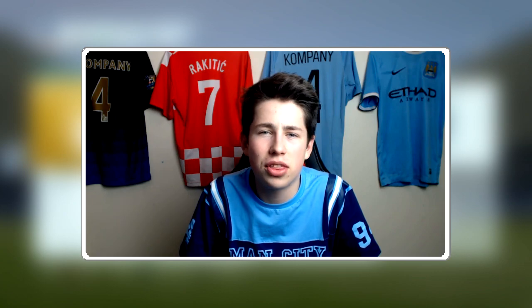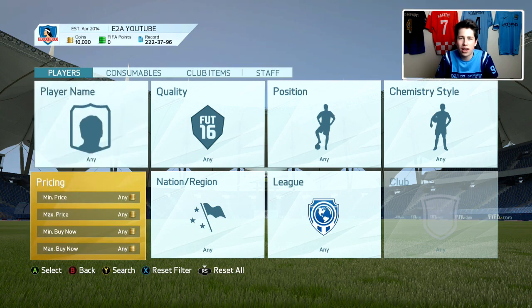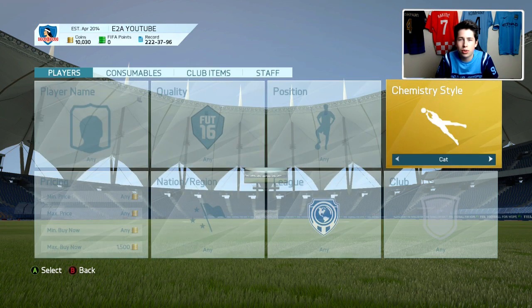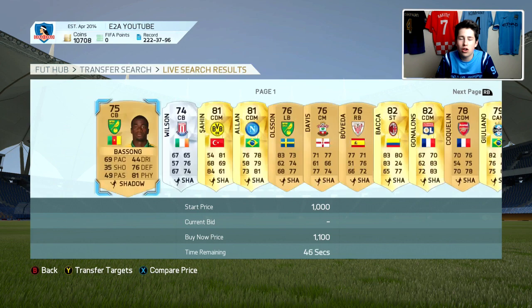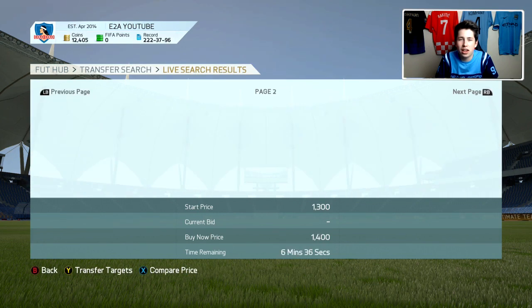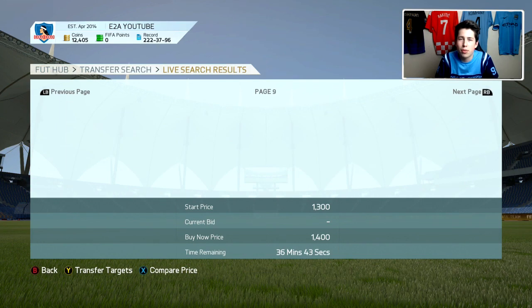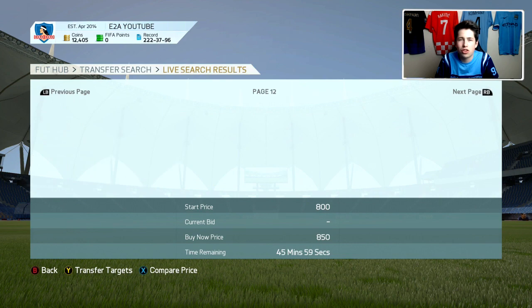This trading method here is the Hunter Catalyst Shadow method, and I found a very effective way of using it, which has helped me make a lot of coins. So what you want to do is go to a maximum buy now of around 1,500 coins, and then you want to go to the Hunter, Catalyst, and Shadow chemistry styles. We're going to start with Shadow. Basically, you want to go to the 59th minute like this, and you can find a lot of really good deals. I'll show you some examples that I picked up earlier after I've shown you specifically what I do for this method.